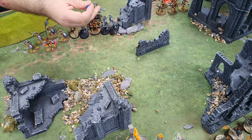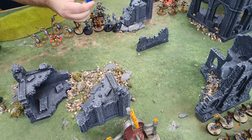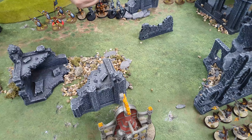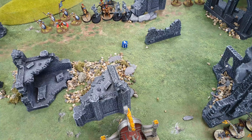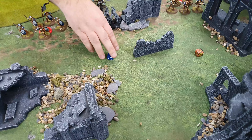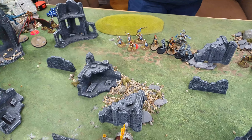We roll off for the double turn. Rick wins and decides to take it — he wants to do damage to my army. Turn two goes to Stormcast.